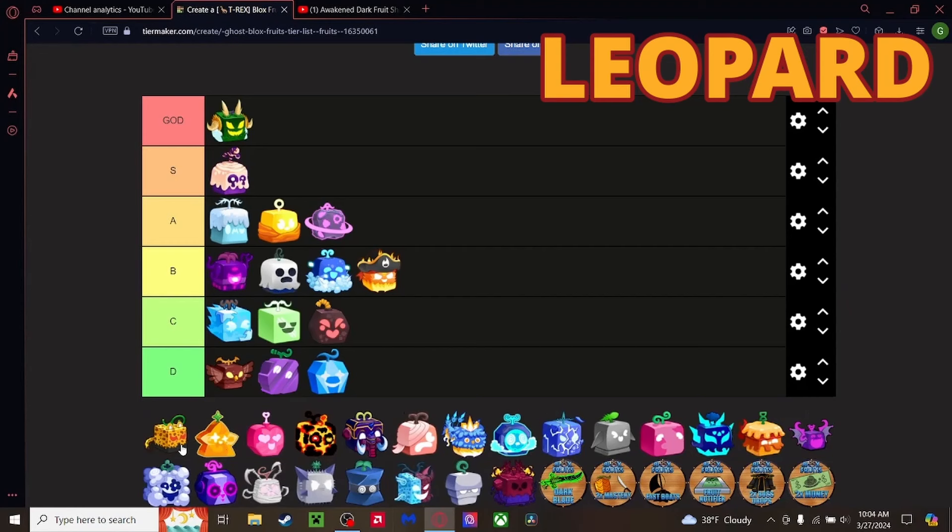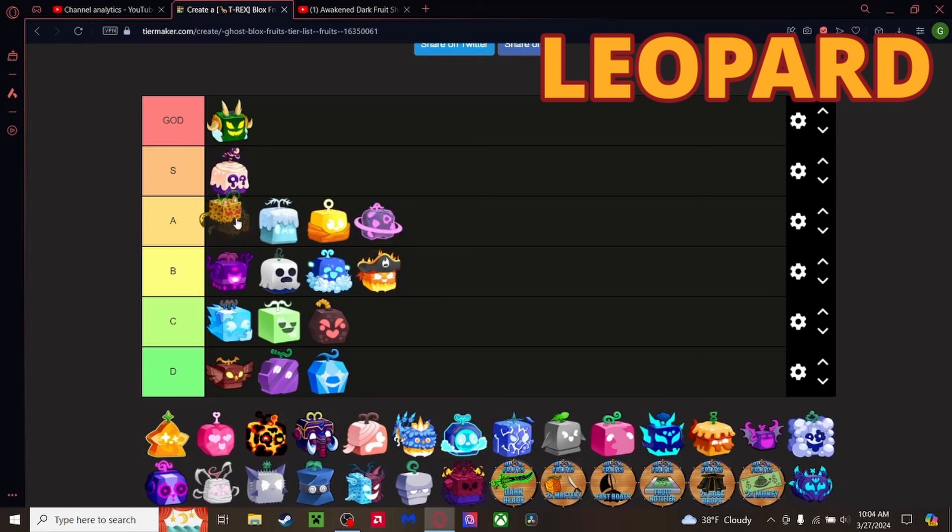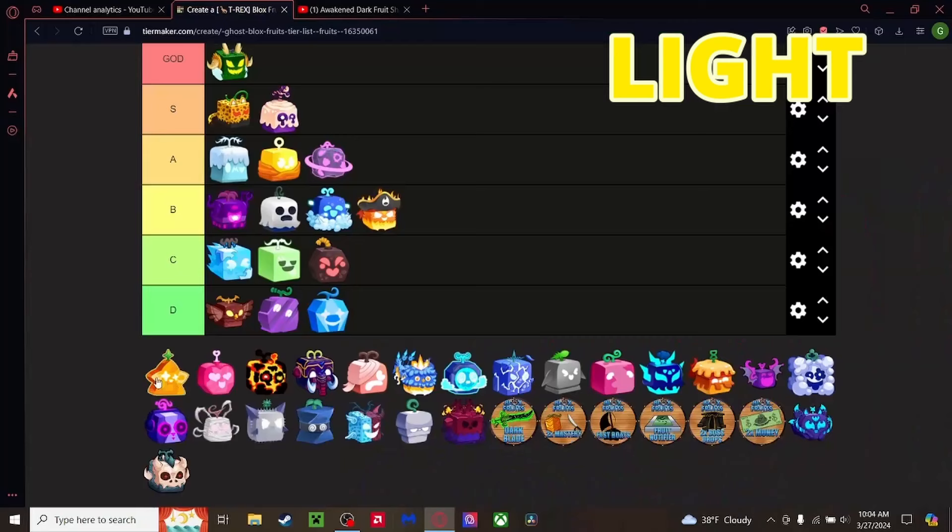Leopard fruit — another mythic, one of the craziest fruits to deal with. You basically need Dragon, Kitsune, or be really good with Dough to beat a Leopard user. Crazy combat, crazy transformation, even better with Haki enabled. Going top of S Tier — I'm comfortable with that.